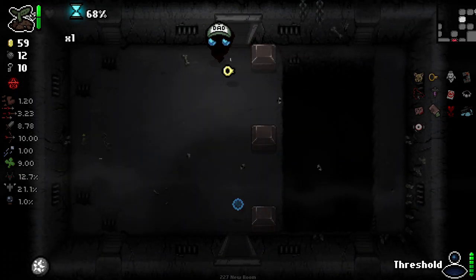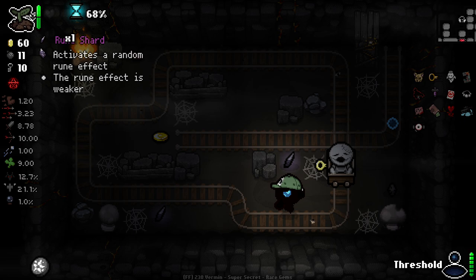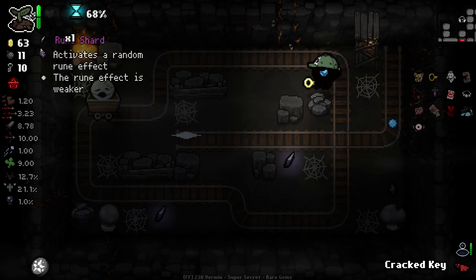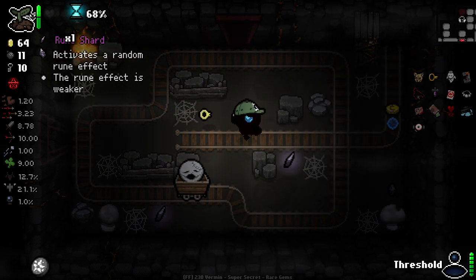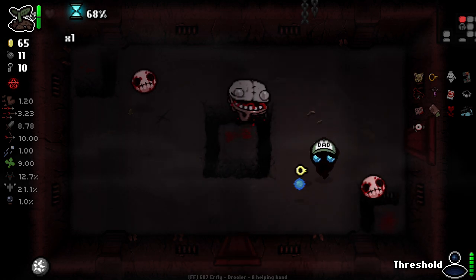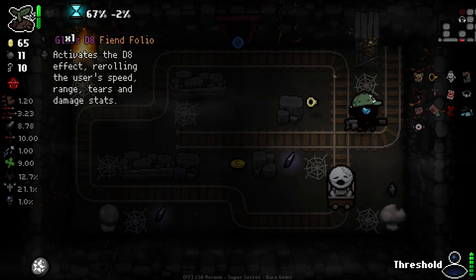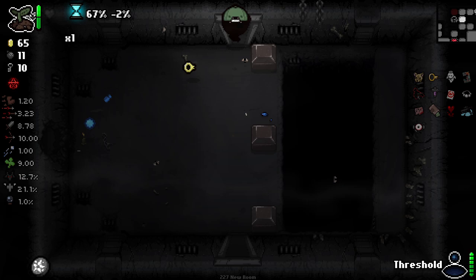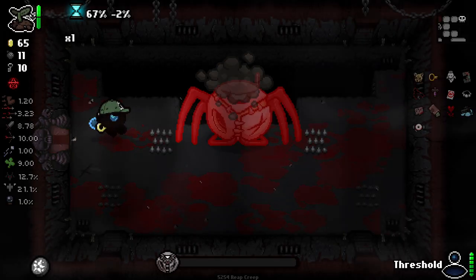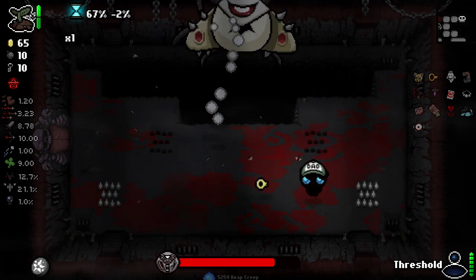Unfortunately not a great secret room... actually maybe I take that back, maybe this is decent. I really don't need to be messing around with this golden penny. Those enemies are a pain in the ass — I'm not buggering around with you again. We got Reap Creep this time — bombs will be really good against him. Whoa, my attack can go across the entire screen! Oh, he's got the Soy Milk variant of this guy.